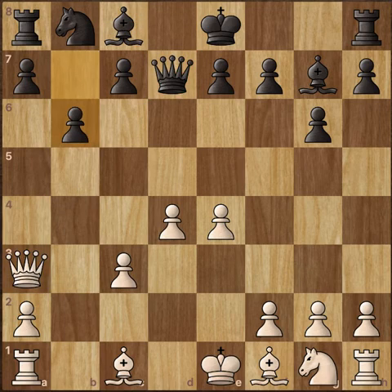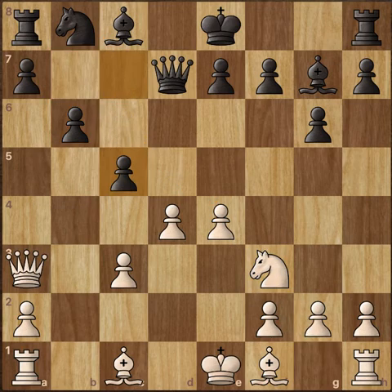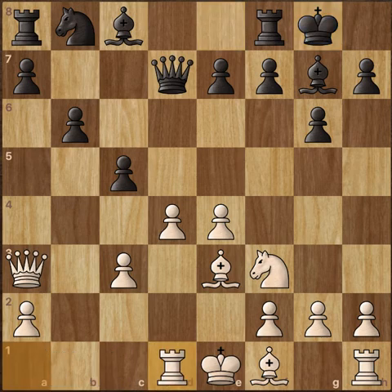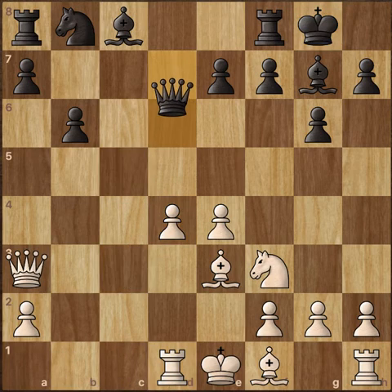Queen to a3. b6, allowing this Bishop to queen shadow along this diagonal, and now we have Knight to f3. c5 attacking the center, and now Bishop to e3 trying to hold and defend the center. Castles and now Rook to d1. c takes d, c takes d, and now Queen to d6 offering a Queen trade again.